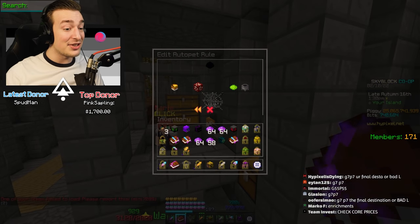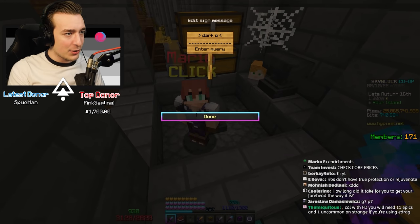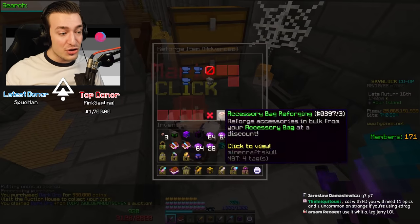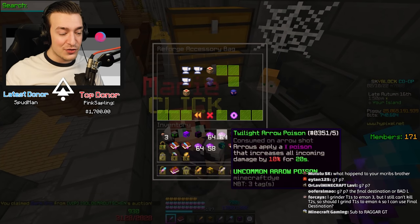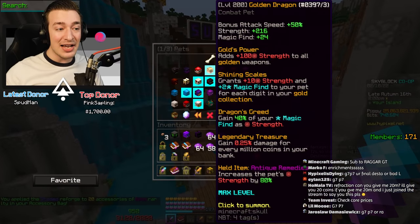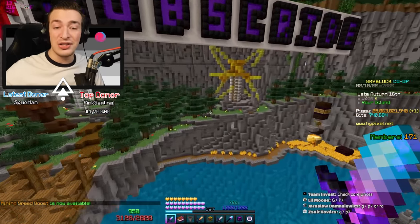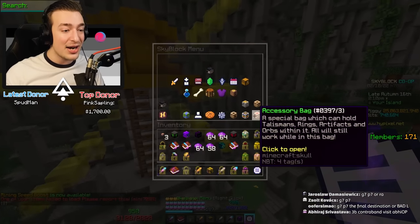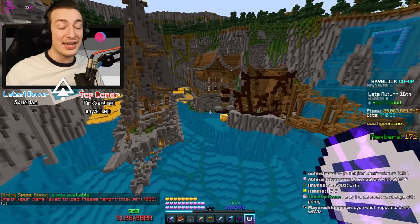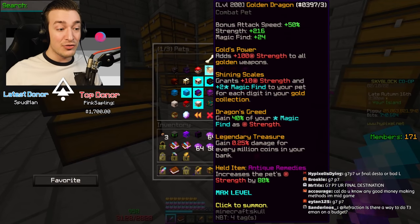First things first, we set this back to the golden dragon pet, revert the change to our epic accessories, and put a dark orb back on those. To optimize damage further, I'm using crit damage enrichment and the crit damage from the beacon effect. To make sure I get 82 attack speed - I get 50 from the golden dragon and 30 from the full set bonus - 82 is the maximum you actually need. I put four attack speed enrichments on some accessories for the plus two I need, so I have exactly 82.